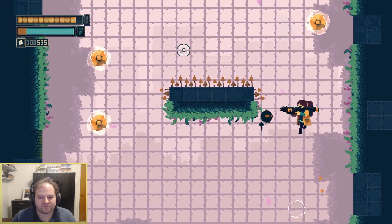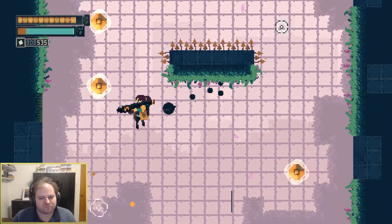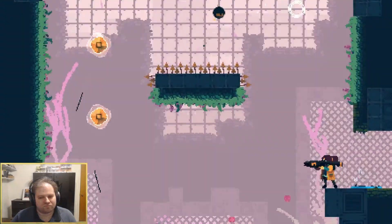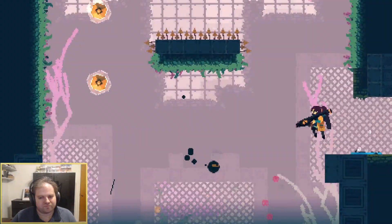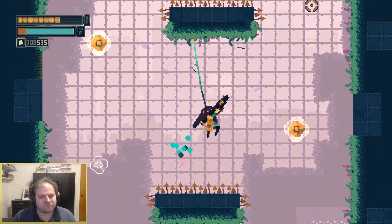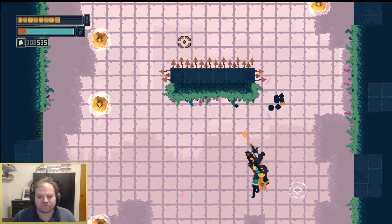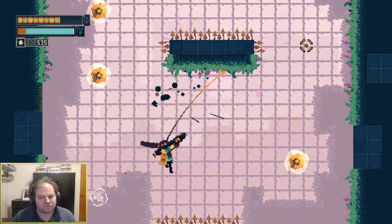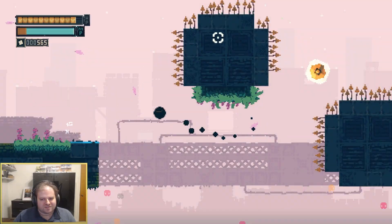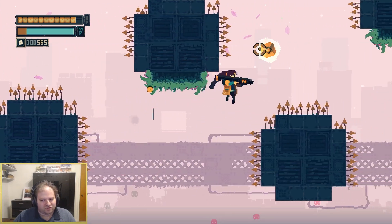If you grab while in mid-fall, that produces more of a horizontal swing. You're going to need a whole lot of mastery to get around this game, especially for the harder challenges. At times it feels like a Spider-Man version of Celeste with some of the later challenges you can get stuck at.